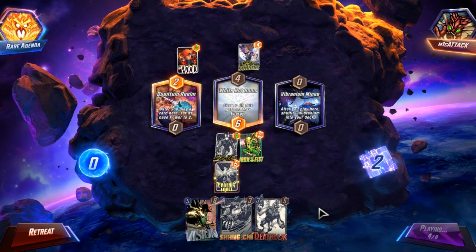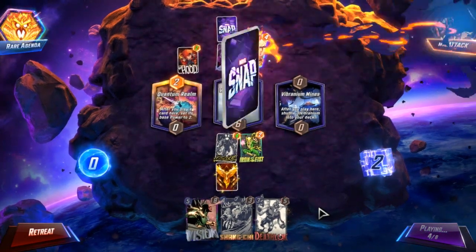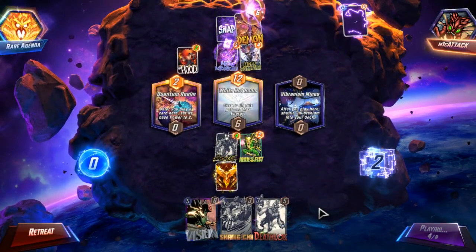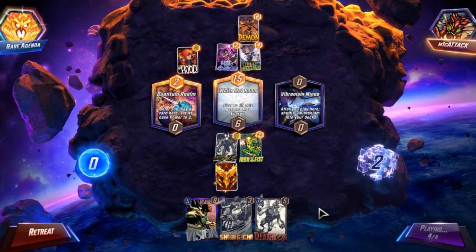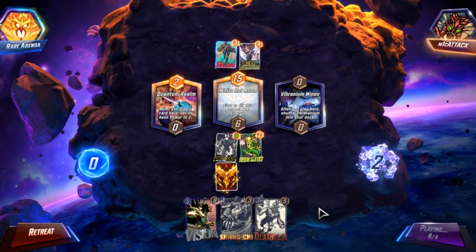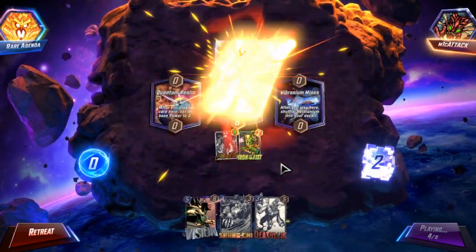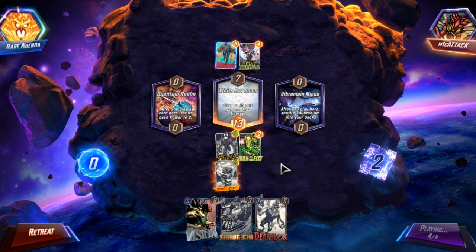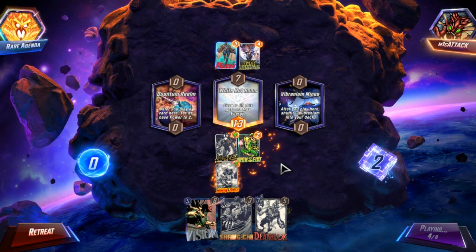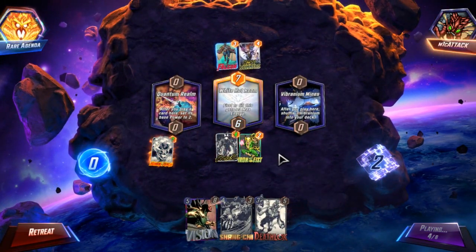I can't tell if this is a Junk deck — okay, that was unexpected. It is not a Junk deck, it is a Bounce version. Now do I want priority? Because it's a Bounce version, they definitely don't run Killmonger, so I just need to decide if I want priority or not.